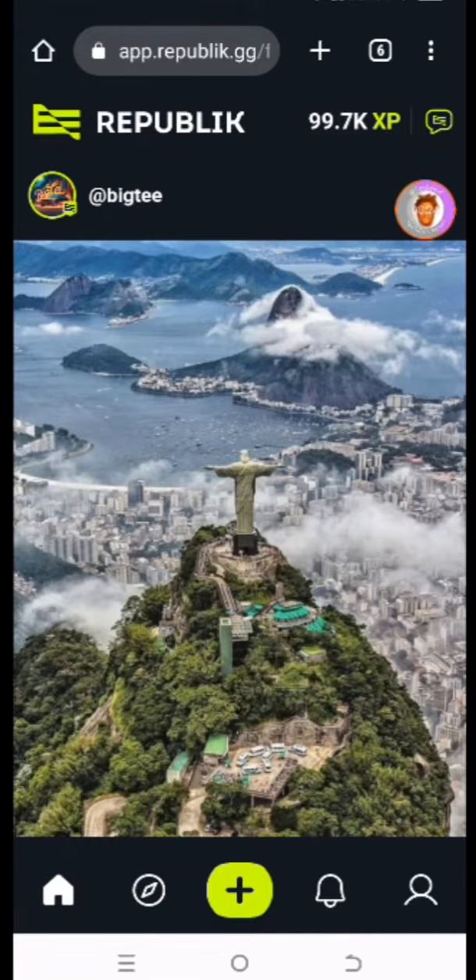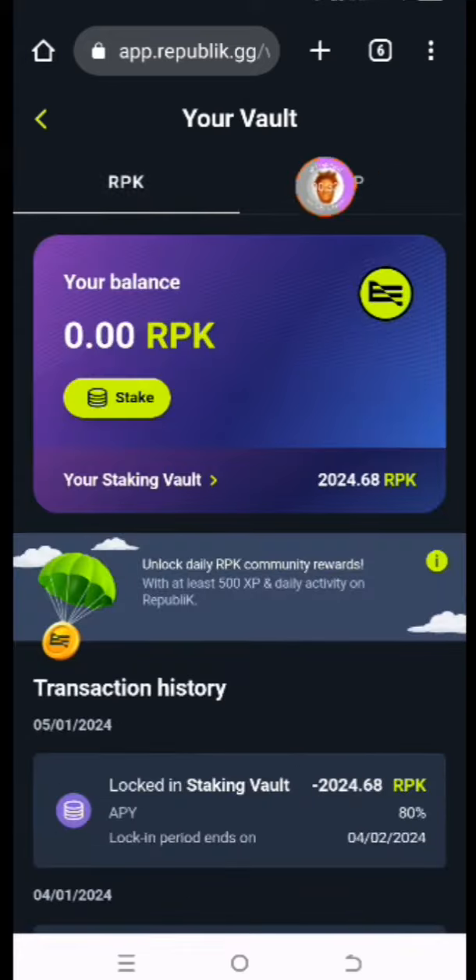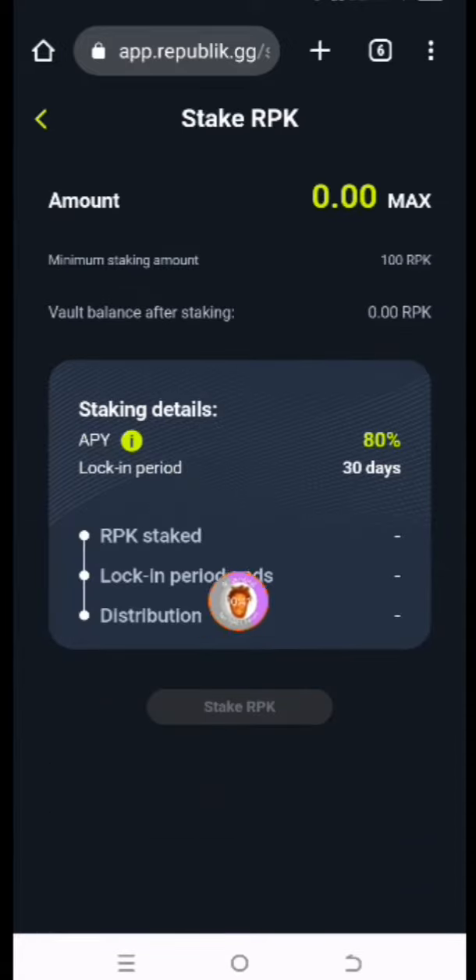You click on this very particular icon which is your XP. So you have your XP and you have your RPK. You click on your RPK — so this is actually your vault right here. All you have to do from here is to click on Stake.